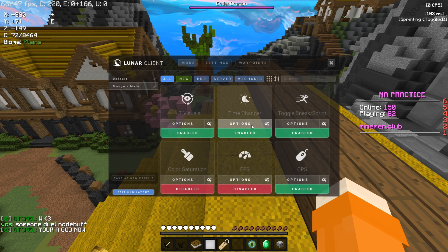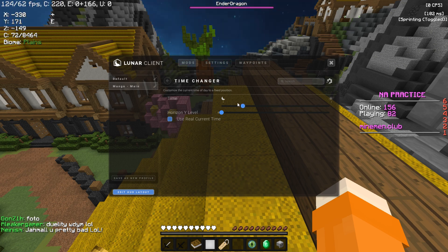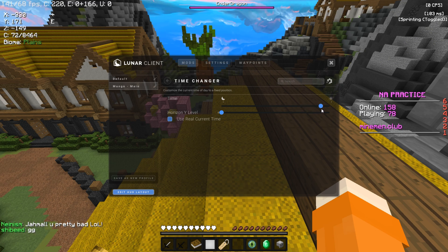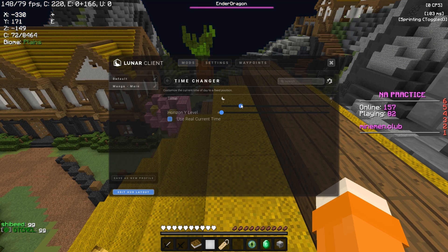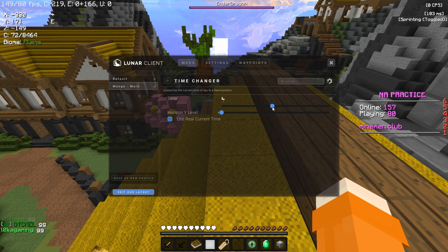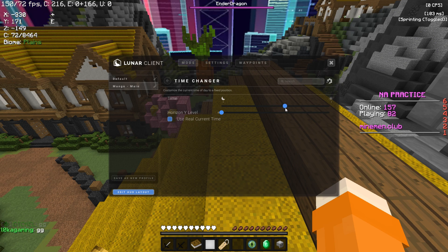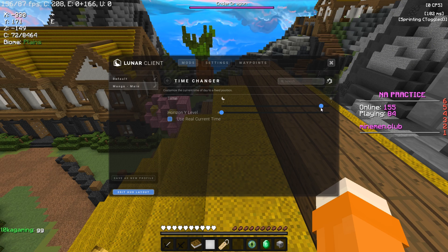Next up we've got Time Changer. Time Changer is crucial for me as I'm obsessed with Sky Overlays, and I have a pack that has 72 of them. I'll leave this pack overlay in the description — it's by another creator in the Minecraft community who is an amazing guy and I'm very grateful he made it. If you want to use Sky Overlays, you can use Time Changer as well.